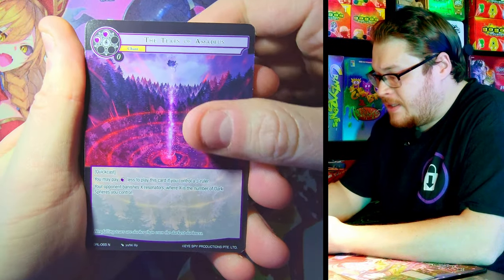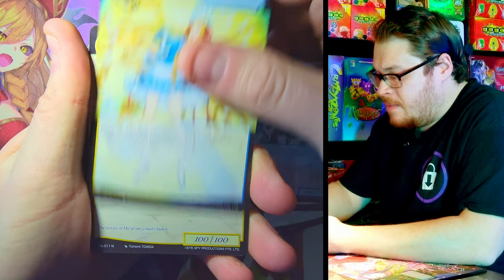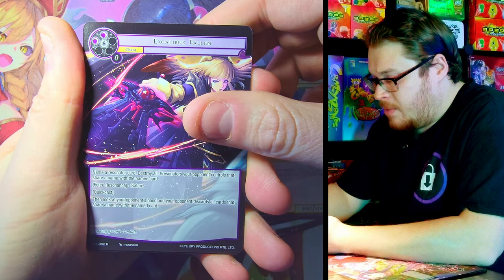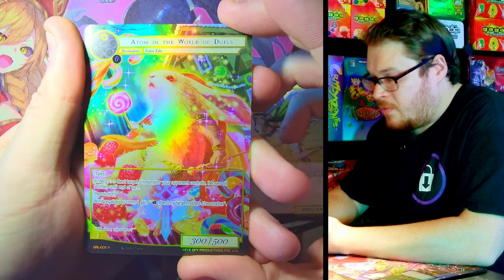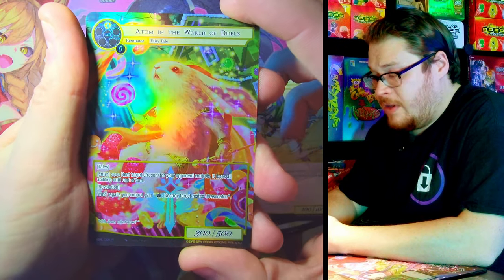Next pack: Tears of Something, Spacetime Mage again, The Power of Zeus, Fairy of Mad — that'd be a cool foil one to get. Excalibur Fallen is our rare, with Adam in the World of Duels Rare Foil. Weird-looking bunny, but nice-looking artwork. I'll give it that.